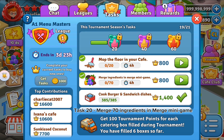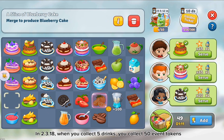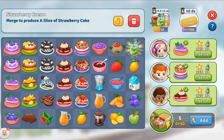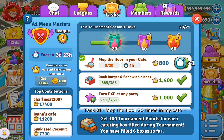Task 20: merge 70 ingredients in the merge mini game. In update 3.18, when you collect 5 drinks you collect 50 event tokens. Task 21: mop the floor 20 times in my cafe.